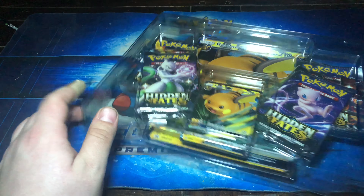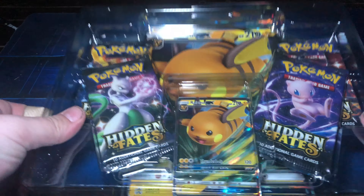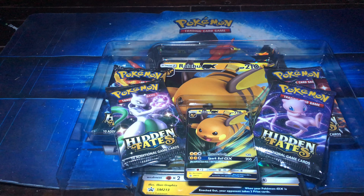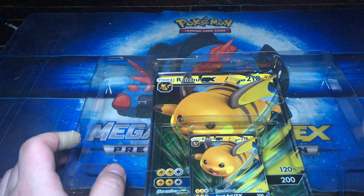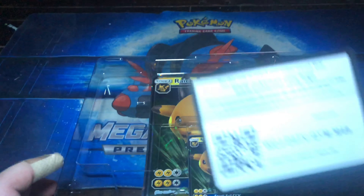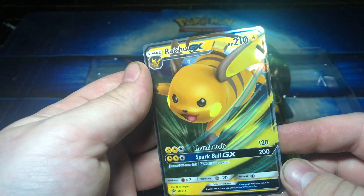I don't know if you guys have been watching my recent videos, but I've been trying to do a lot of different content — like different Madden videos. I've been doing a couple streams on YouTube; I mainly stream on Twitch. In this collection box you get four booster packs. Still looking for Shiny Charizard GX. Code card — first one up if you want it. The Raichu GX Hits Collections Box.